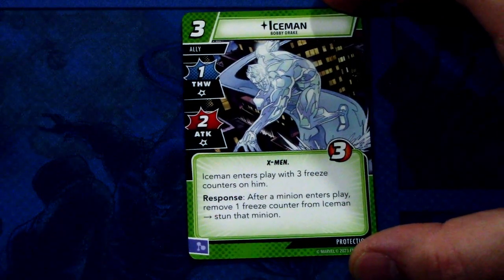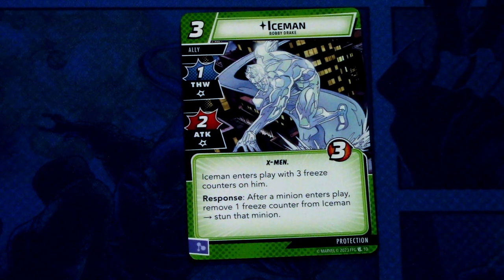Next up we'll look at what protection cards come in the Rogue Hero Pack. First off, we have the protection ally Iceman. Iceman is a three-cost ally with one thwart and two attack, the X-Men trait, and three hit points. Iceman enters play with three freeze counters on him. Response: after a minion enters play, remove one freeze counter from Iceman and stun that minion. This can be committed as a mental resource. A pretty good three-cost ally — you can stun those minions that come out three times because there are three counters.